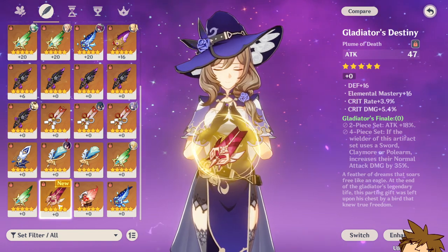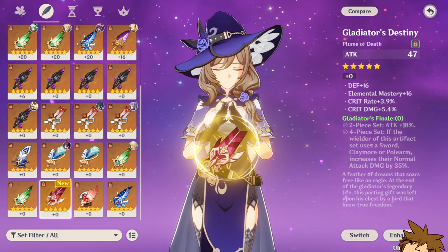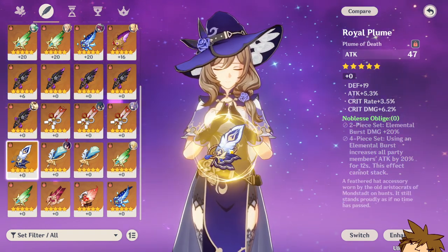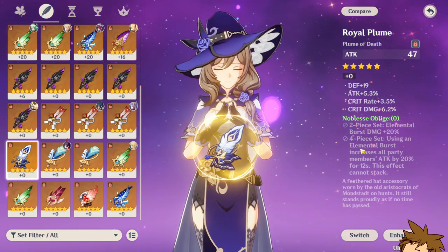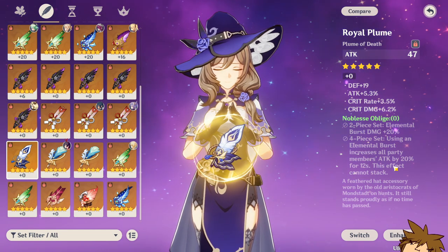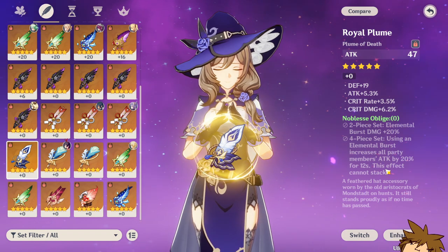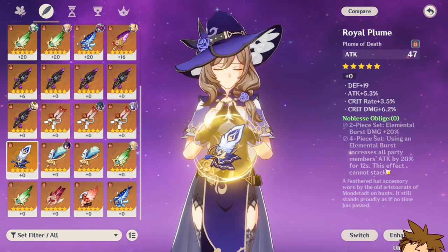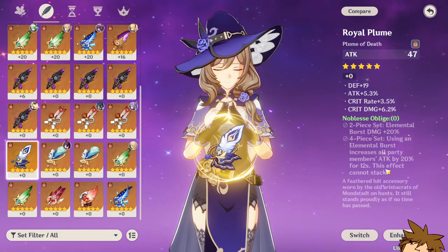If you want a full burst support Yae Miko, Emblem of Severed Fate is your best friend. If you don't have that set, you can use Noblesse Oblige. Support burst differs from sub DPS: the four-piece Noblesse Oblige gives a 20% burst damage increase and also boosts your party members' attack by 20% after using your burst. This is a nice build if you're running Raiden Shogun or Kujou Sara — you swap to Yae Miko, use her elemental burst and skill, then rotate to Sara and then Raiden for a clean team composition.